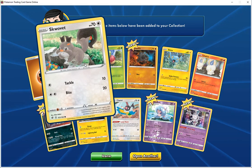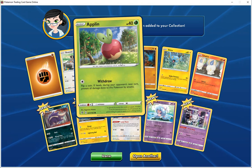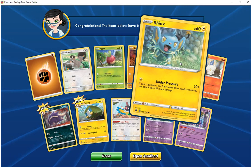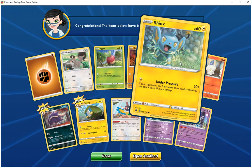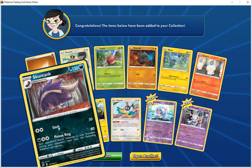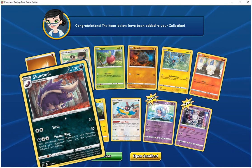I still don't know how to pronounce that Pokemon's name — HP 70, Colorless — Tackle does 10, Bite does 20. HP 40, Grass — Withdraw, flip a coin; if heads, during your opponent's next turn, prevent all damage done to this Pokemon by attacks. Wooloo, HP 70, Fighting — Ram does 10. Toxel, HP 60, Electric — Under Pressure 10+, if your opponent has 3 or fewer prize cards remaining, does 50 more damage. Litwick, HP 60, Fire — Scorch, your opponent's active Pokemon is now burned. Skuntank, HP 120, Dark — Slash does 10, Poison Ring 80, your opponent's active Pokemon is now poisoned and cannot retreat during your opponent's next turn.